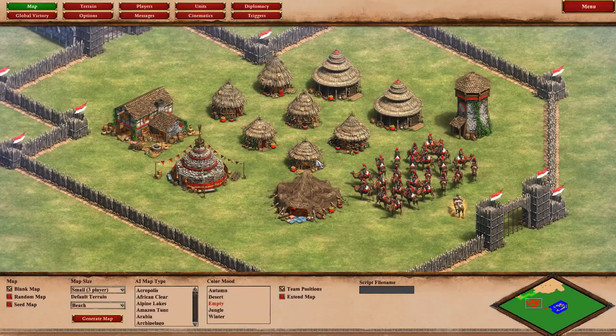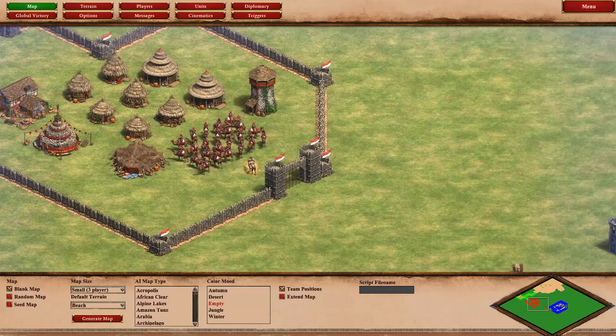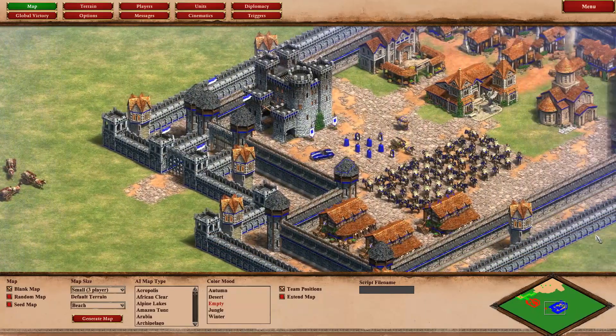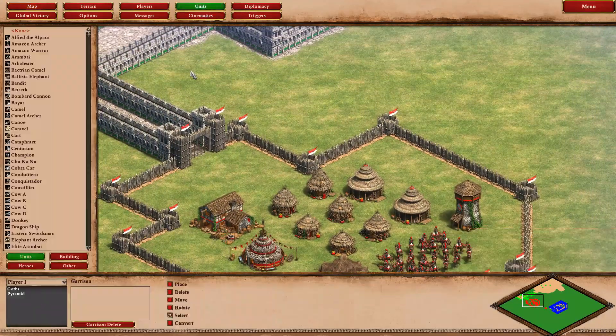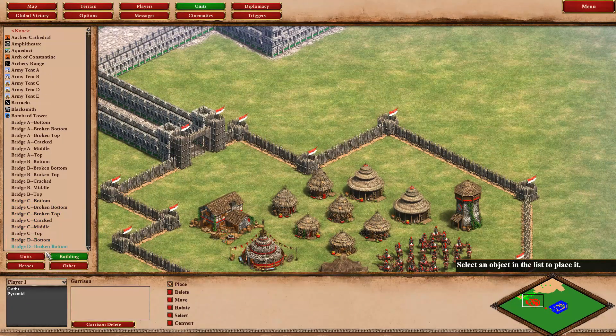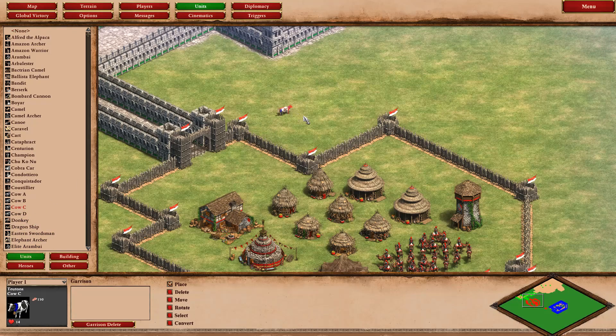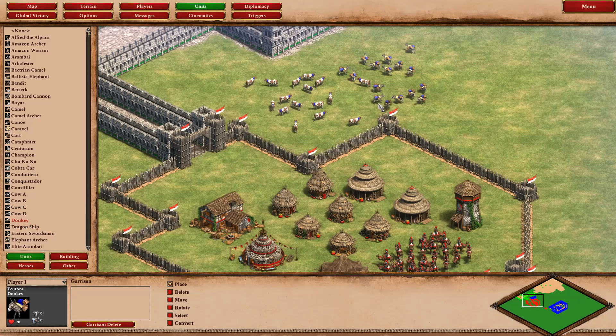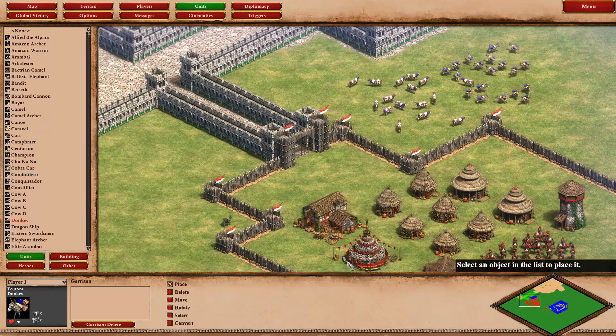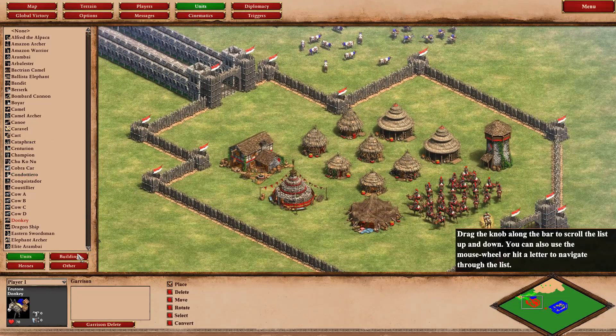Now, how did I do that? Well, here is the scenario editor. Obviously, I placed all the units and built all the pretty stuff. I think most people, when they jump into the scenario editor, the first thing they do is go — units, buildings, what if I had cows? What about donkeys? And then you make a recording of that and get more views than I ever will. But anyway, triggers.